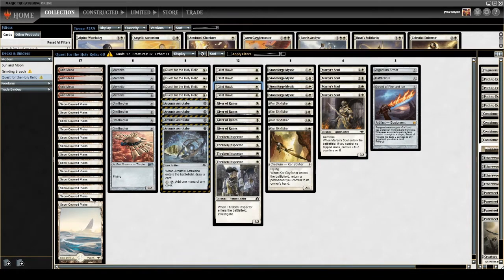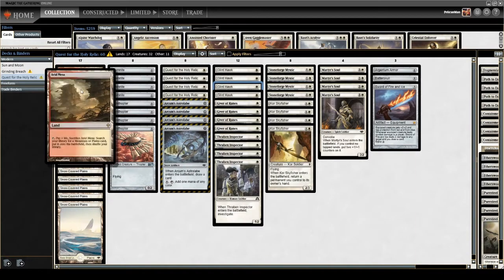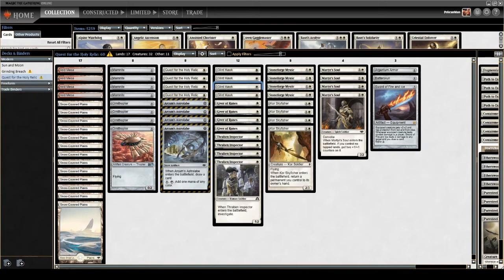Quickly, the mana base — I haven't put too much work into this. Normally I have some Horizon Lands in here, but I'm trying a more budget build. I think you can put this deck together for 60 to 70 Australian dollars — a little bit cheaper for Americans. In place of the Horizon Lands, I've added four fetch lands just to thin the mana base a little. The mana base might need some work. We're a mono-white deck so it's relatively okay for now.